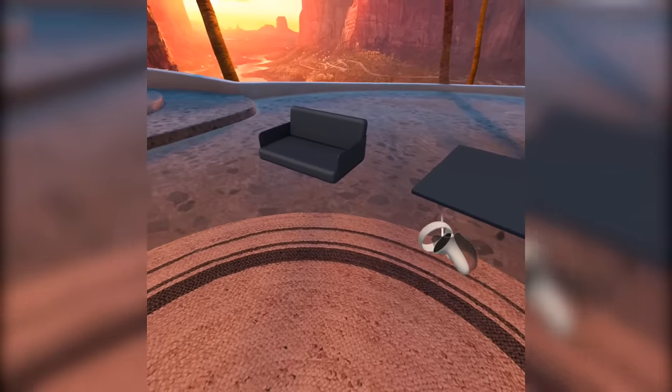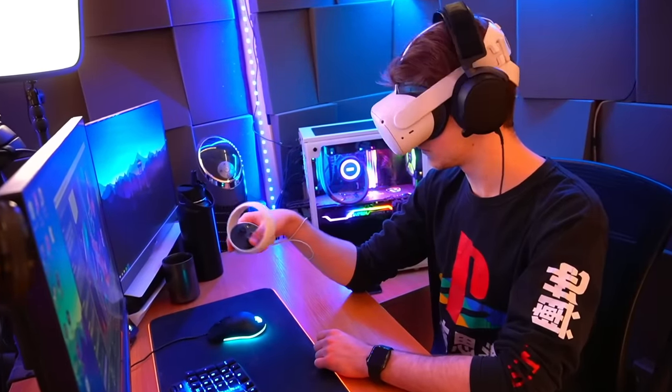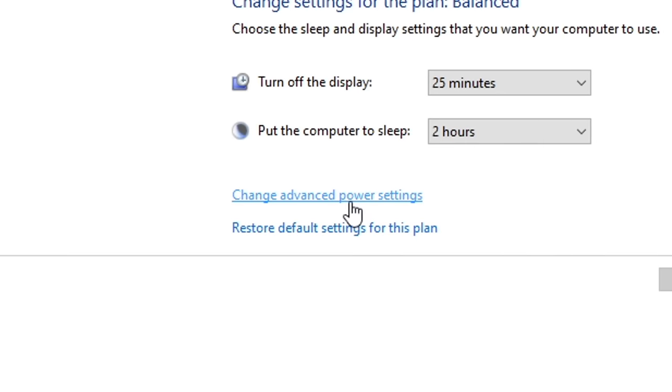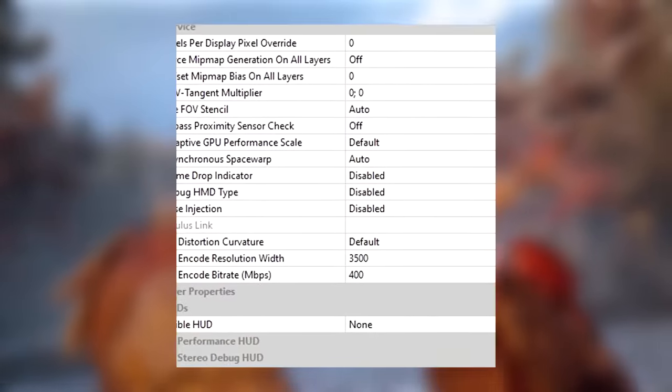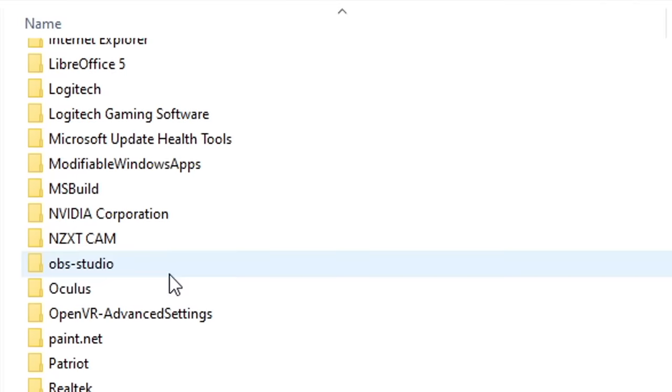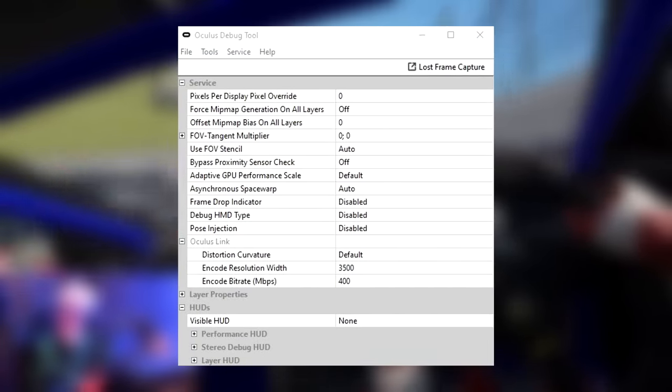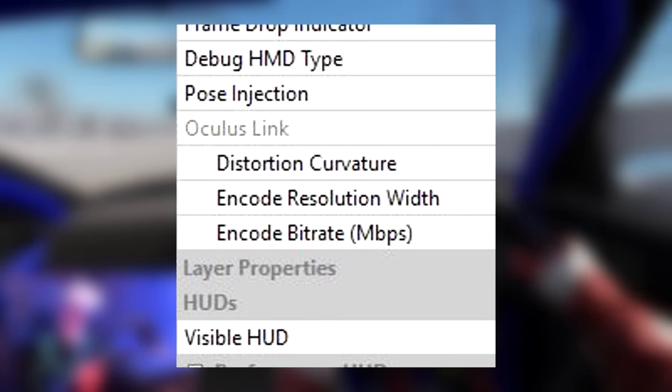Life hack 29: you can add a virtual table and couch to your virtual environment by marking them out in real life using the Desk and Table features found in Experimental Features. Life hack number 30: if you're using a Link cable, go into your USB power settings and disable USB Selective Suspend to ensure your port delivers full power. You can also use the Oculus Debug Tool — found under Program Files > Oculus > Support > Oculus Diagnostics — which allows you to increase your link cable bitrate, render resolution, distortion curvature, and encoding resolution.